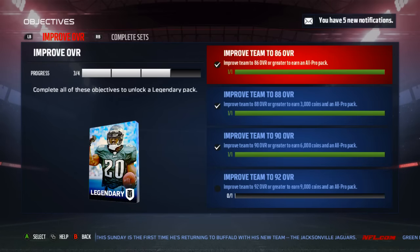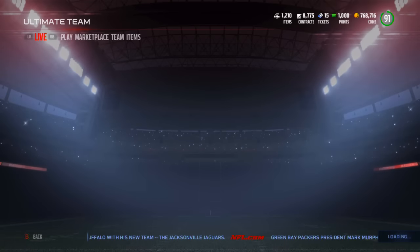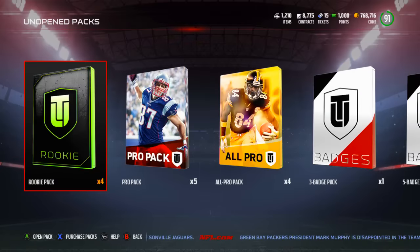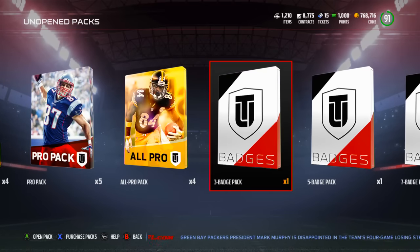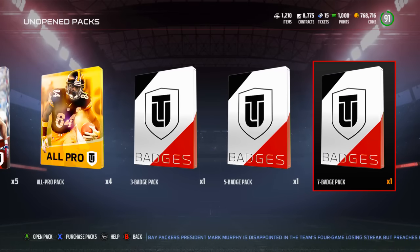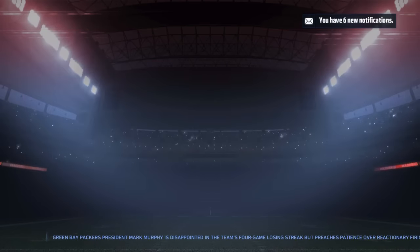Alright guys, I'm back. I got my team back to where it normally was but I didn't want to overspend trying to force a 92 overall, so I'm gonna let that happen naturally over the next couple days and get that legendary pack and that extra All Pro pack in another video. We still have a lot to open: four All Pro packs, five Pro packs, four rookie packs, one 3 badge pack, one 5 badge pack, one 7 badge pack. I actually had a 10 badge pack that I opened by accident. Let's start with the rookie packs.